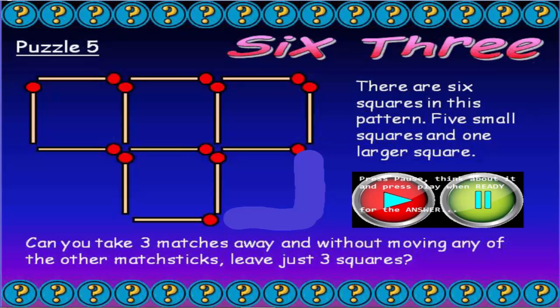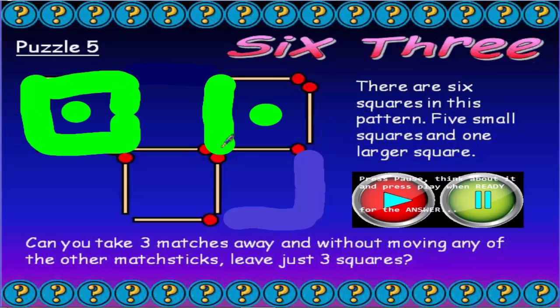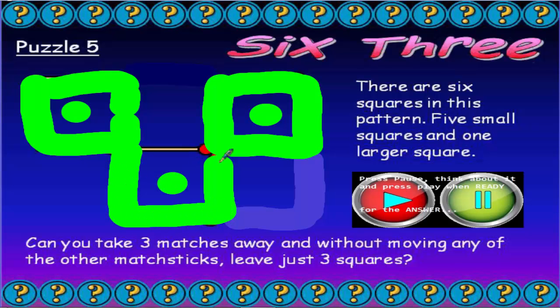We can only knock out one more match, but we've got to get rid of a whole square. So where does that one more match go to get rid of a whole square? Well, the answer is simple — go to the top row of matches and knock out the middle one, and we've knocked out that middle square. So what we're left with is three squares: one square, two squares, three squares. And as you can see, there are no more matchsticks left, so we've answered it.